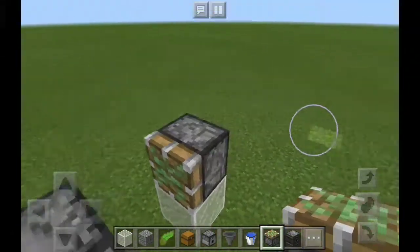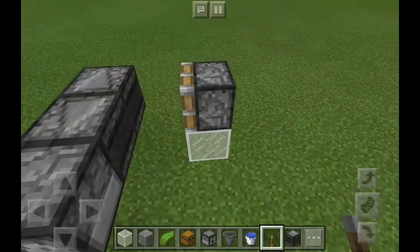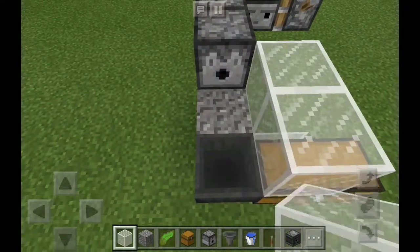After that we need to make it stop ticking, so get a piston and place it right here. Then get a lever — when you do that it should just turn off automatically.